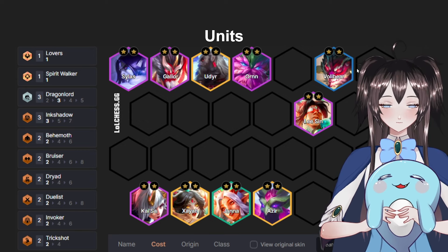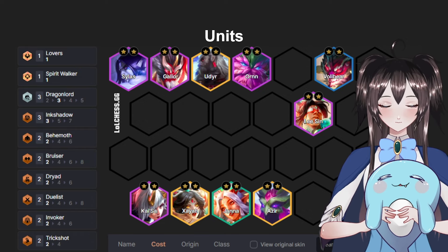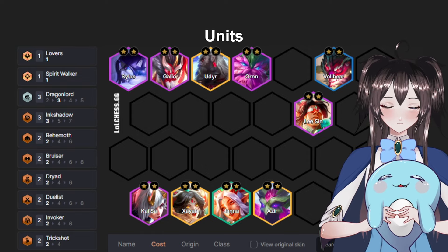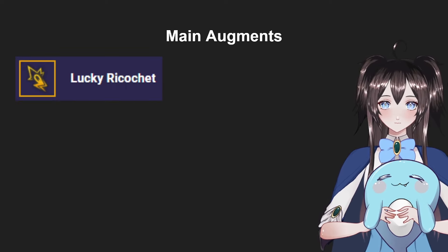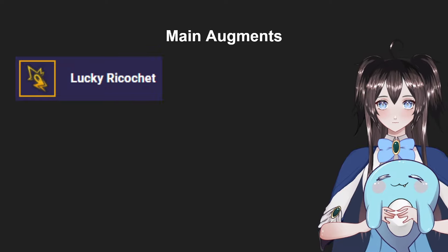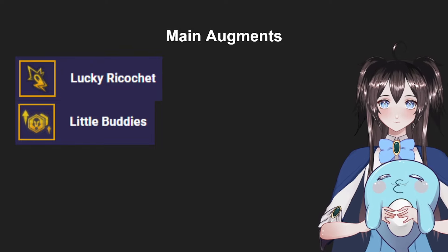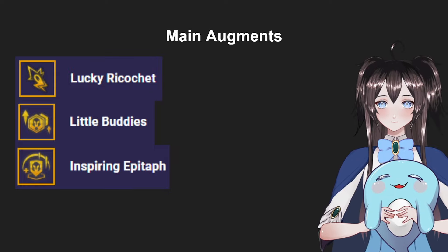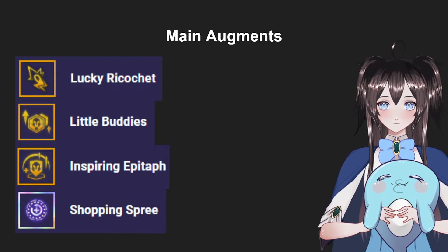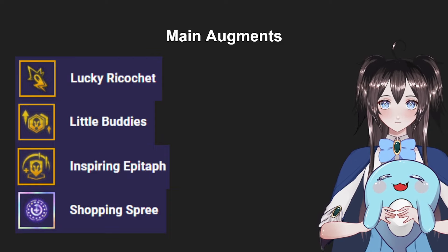You can choose between one of two flex units for the last slot. If you need the Ink Shadow item, throw in Volibear. If you don't need the Ink Shadow item at all, you can throw in Lee Sin, Aurelia, or even Lissandra — just a plus-one unit. The main augment you want for this comp is Lucky Ricochet, which allows your Trickshots to have plus one bounce for extra DPS, and it's almost mandatory to take.